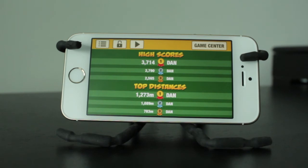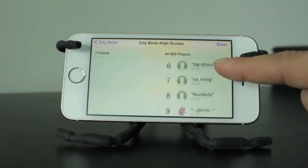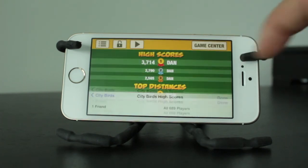Now this is the high scores section — you can see the in-app high scores for whoever's playing on your device. But you can also use Game Center, which is nice. You can compete with your friends and see everybody's score that's using the app and compare your score to the high scores within Game Center. As you can see, I'm nowhere near the top, so I'm really going to have to get my game going.